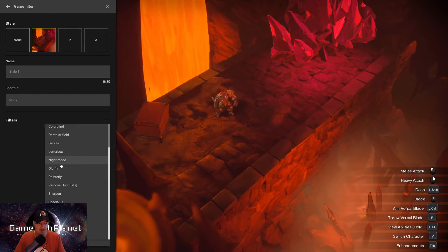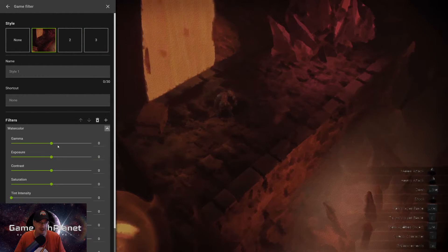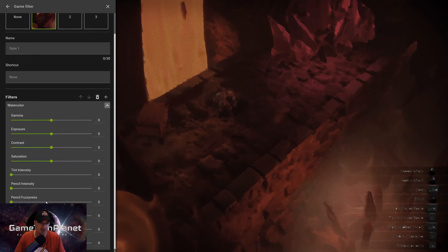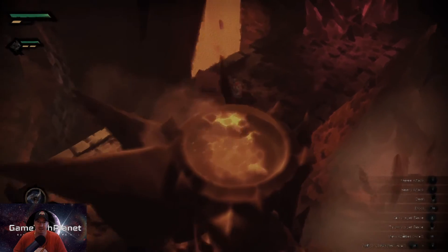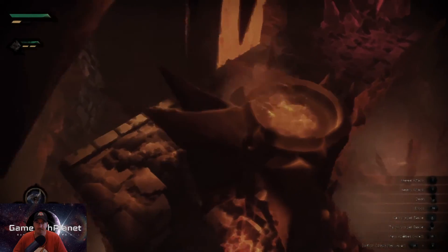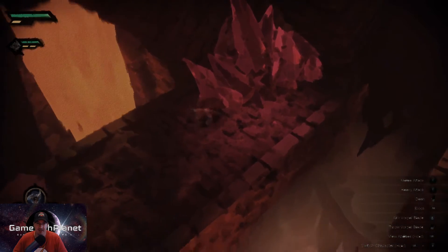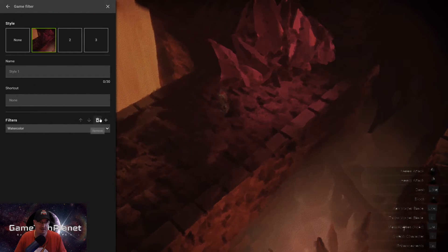The last one we'll look at before sharpen is Watercolor. You've got a lot of different options in here - tint, tint details, tint intensities, paint details, paint fuzziness. There's a lot of stuff you can play with if you really want to get into the watercolor. I actually think the watercolor one's pretty cool. I've played a few games with it - different settings and intensities. In certain games like The Witcher 3 it looked pretty cool. It works just as well on PC also.